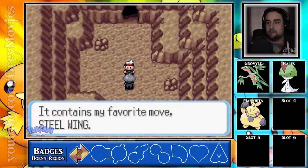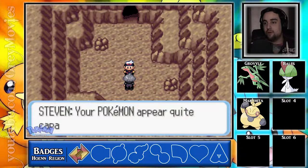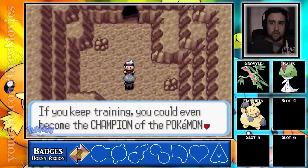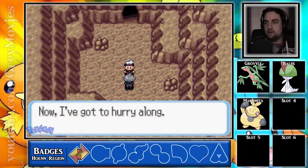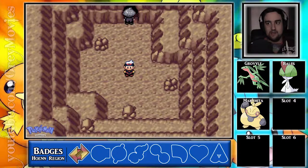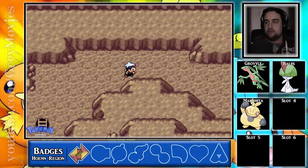Let me see — I'll give you this TM. It contains my favorite move. Stealing — and we can't make any use of it because we don't have a Steel type or a Flying type that can use it. Your Pokemon appear quite capable. You could even become the Champion of the Pokemon League one day. Now I've got to hurry along. Bye, Steven. I guess we don't really need to use the escape rope because we have these ledges.